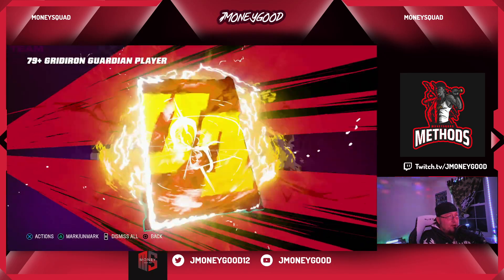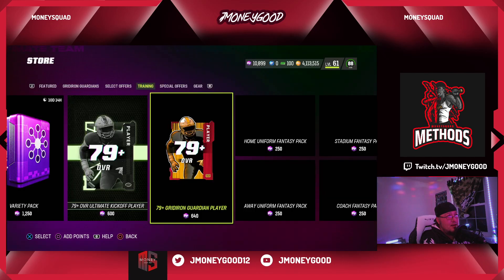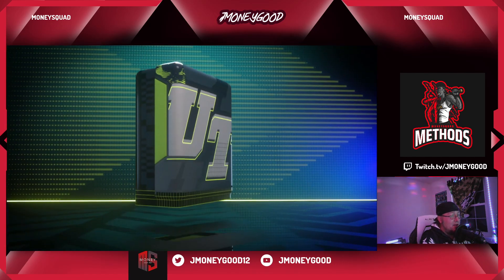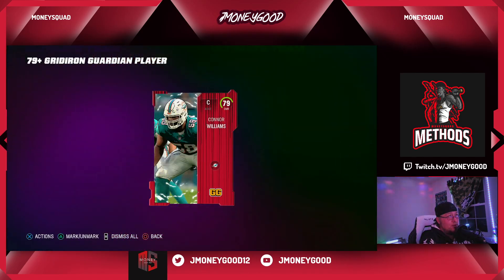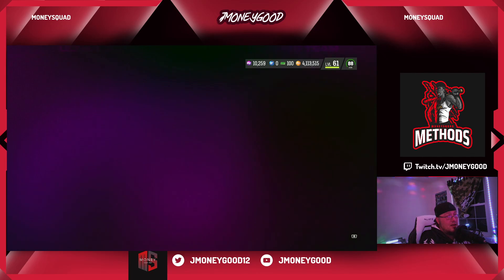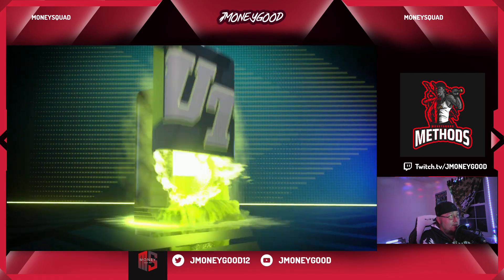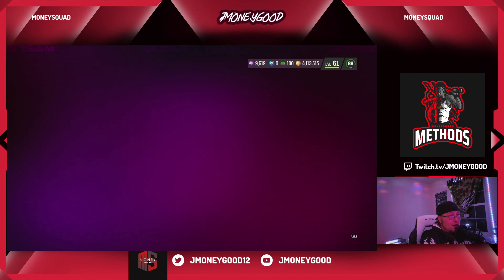I've had really good luck out of the Gridiron Guardians packs — pulled a lot of 88s out of there. I pulled that Nick Bosa and people were destroying me in Weekend League with him. I'm about to just say forget it and roll the rest of the training variety pack.